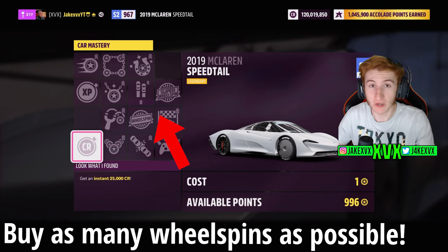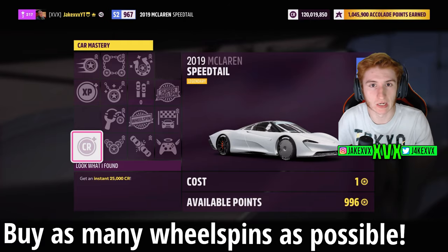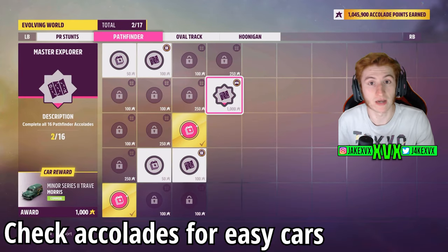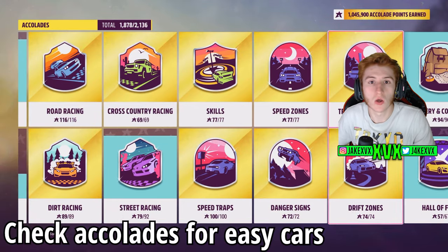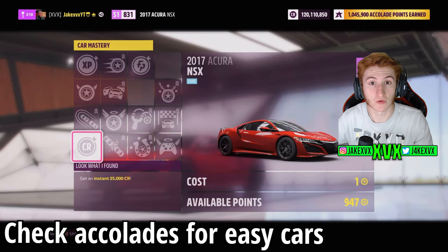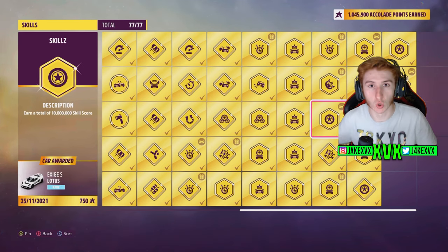You'll also notice that a lot of perk trees have wheel spins. I encourage you to spend the extra skill points to get those wheel spins, especially super wheel spins, as they translate into a lot more credits than just a singular perk. Go through almost every car you own. If you don't have many cars, I recommend going to your accolades — people are often surprised at how many free cars are available there. Scroll through and you'll see loads of accolades have cars as rewards. They're not always super easy challenges, but it's a free car. Once you get that free car, go to that car mastery with a completely fresh tree, spend your skill points, get even more credits, and then sell the car on the auction house if you don't like it.